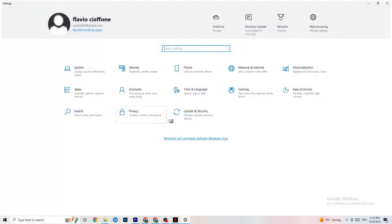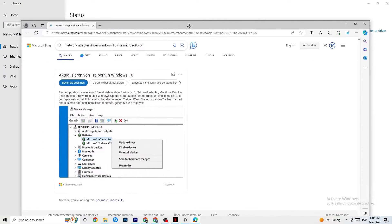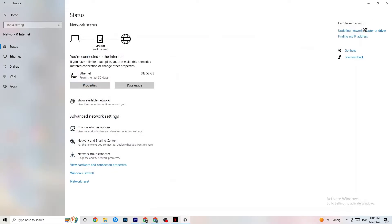Another fix is to update your network adapter driver, because sometimes the issue is that your adapter driver isn't on the latest version. Go to Device Manager, find your network adapter, and click Update Driver.